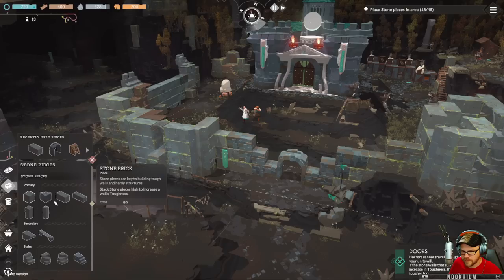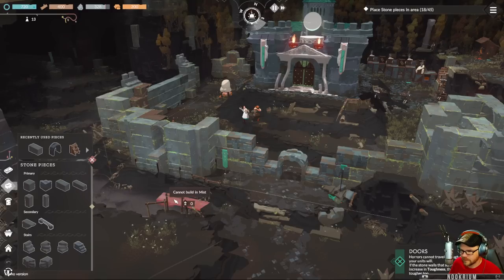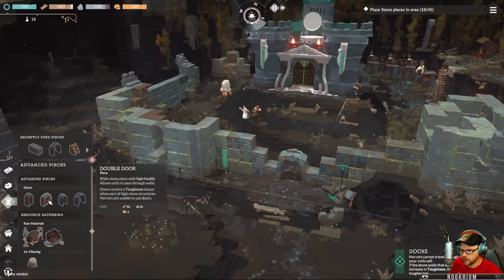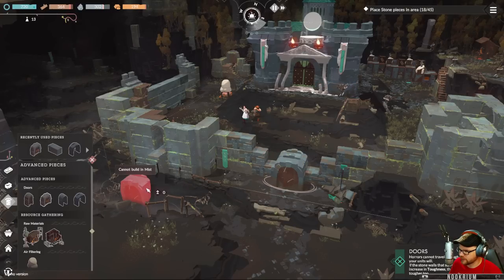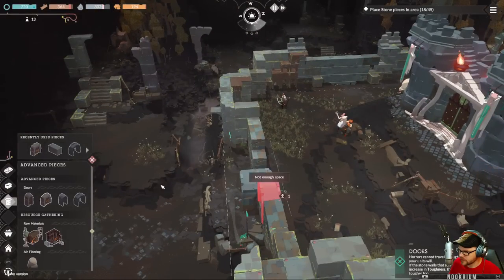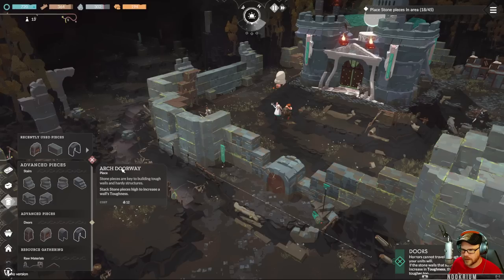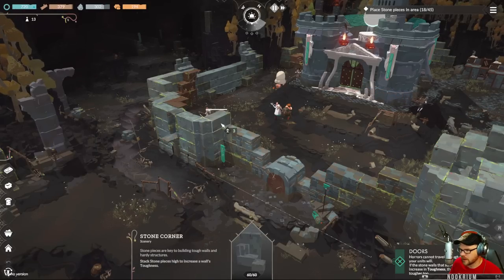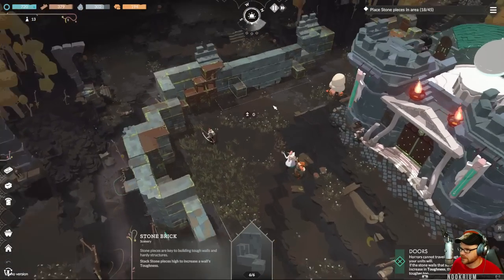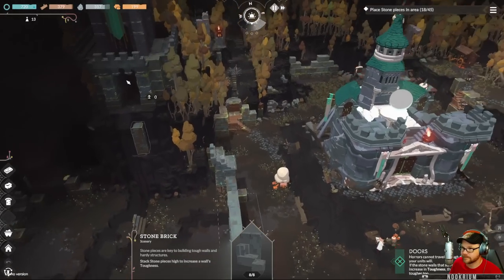We have stone corners, giant arches, and doors. Can I put that in there? We'll stick it out front a little bit. We can recycle some new stuff, but we can't recycle the pieces that are already there — just the new stuff.